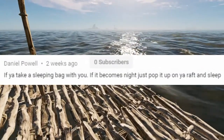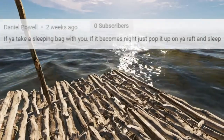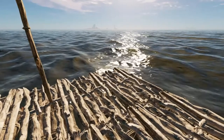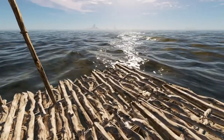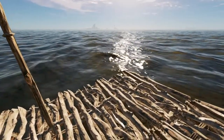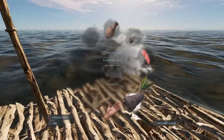This tip comes from Daniel Powell — I could have used this when I fought Luska the Great, if you guys watched that boss fight. Anyway, he says if you make a sleeping bag, you can pop it anywhere, including your raft. If it gets nighttime you can just sleep — just drop it literally anywhere.